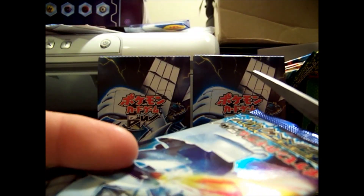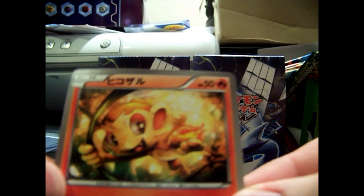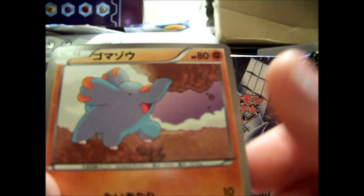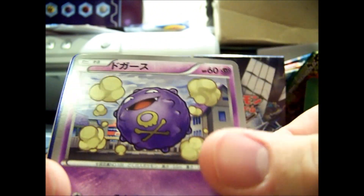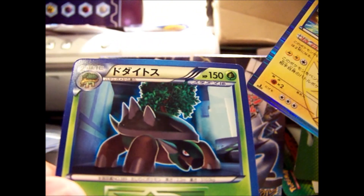If you didn't see my first booster box opening, check it out — got some pretty awesome pulls, got a card that I really wanted to, actually. We've got Chimchair, Thanfy, Coffin, Magnezone Hollow, and Torterra.